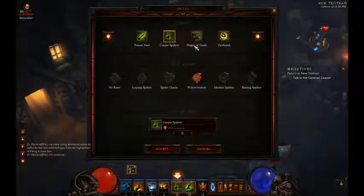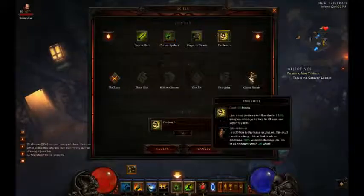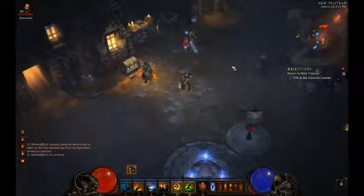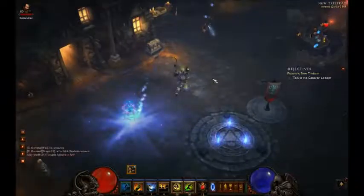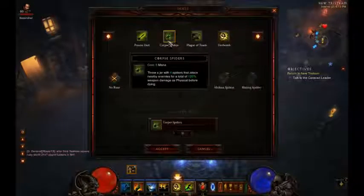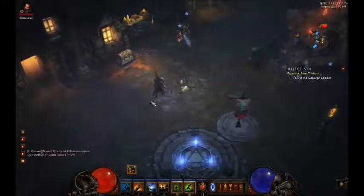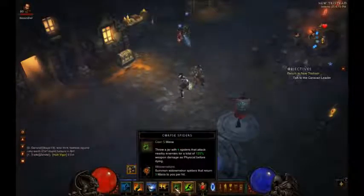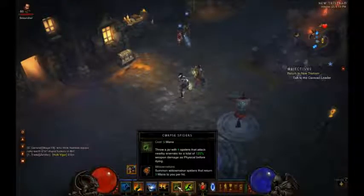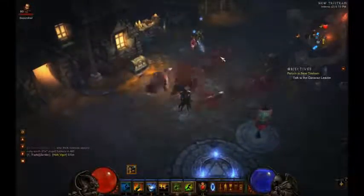For your primary skill, if you have around 100 mana regen from gear, you could go for Ghost Bomb. But I personally like to use Widowmakers more, because I find myself spamming Zombie Bears a lot. What Widowmakers do is when you throw your spiders, every time they hit people you get 3 mana back per hit. So every time those little spiders hit, you get 3 mana back — it's pretty nice. And of course, Zombie Bears is the most important ability that you definitely must have.